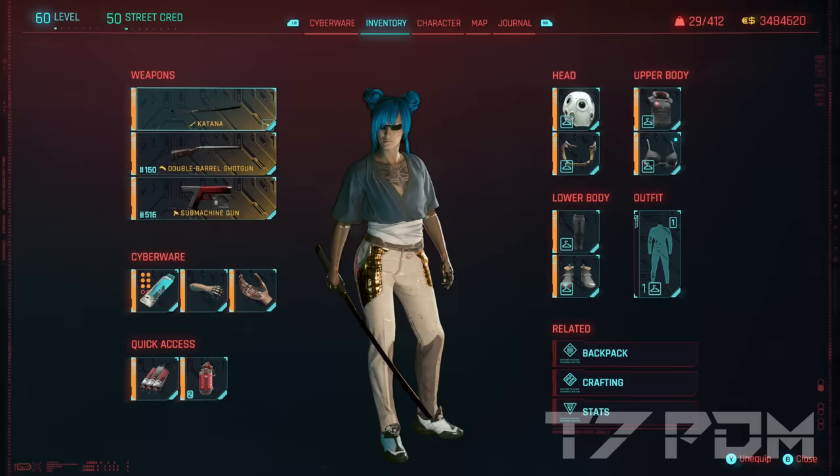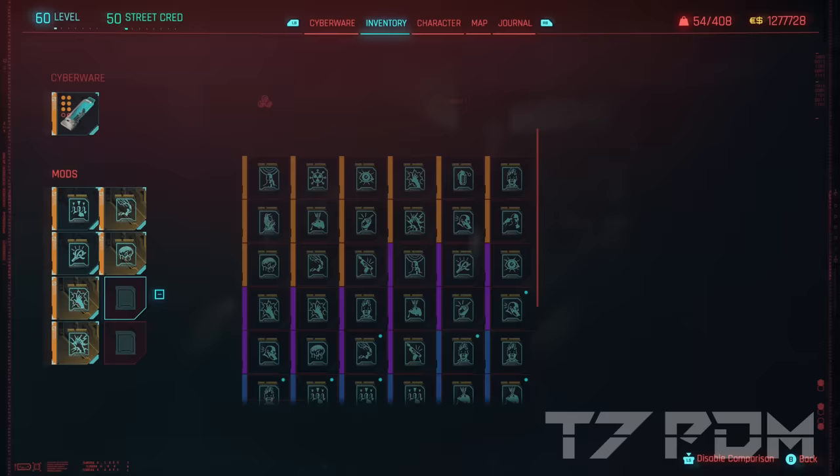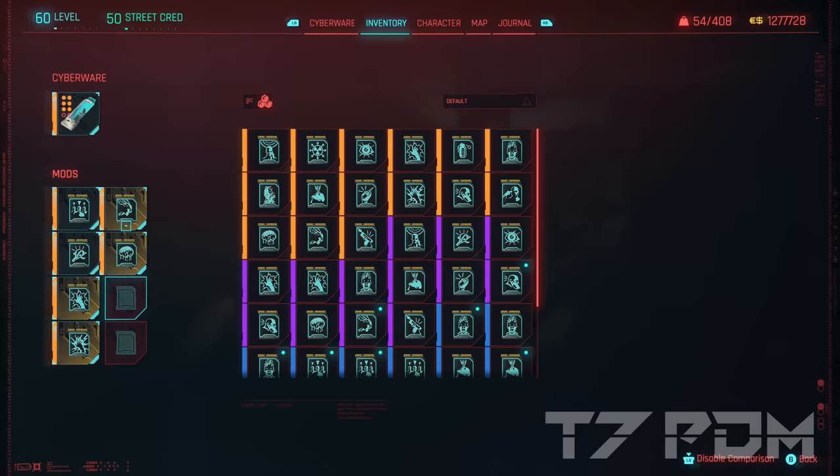Your main weapons of choice should be the Katana and your quick hacks. For the operating system, I'll again go for the Tetratonic Rippler Mark V — it is a very cheap one that also triggers big bonuses if you first upload a non-combat quick hack such as Cyberware Malfunction or Ping, followed by Synapse Burnout. This is how you achieve the highest damage, but most of the time just spamming Synapse Burnout is enough. To get your quick hacks in the correct order, put Synapse Burnout in your last slot — whatever your list ends with will be first in the queue, so you don't have to scroll every time. The quick hacks I recommend are Synapse Burnout first, then System Collapse, Short Circuit for robots, Cyberware Malfunction, Cripple Movement, and Ping.